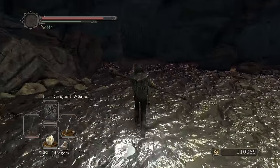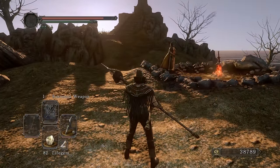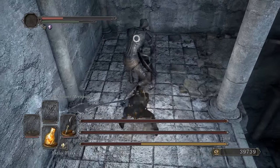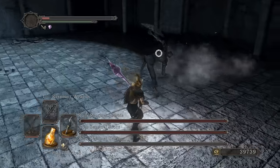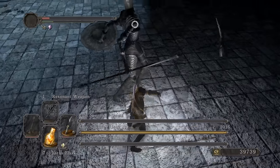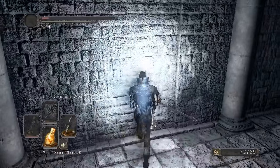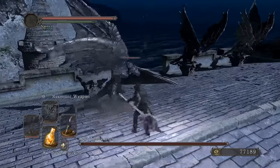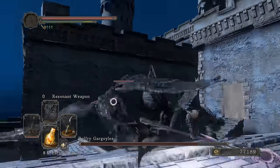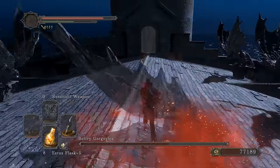We got three great lord bosses — Rotten, Old Iron King, Duke's Dear Freja. All that is left is Lost Sinner. Here we go! Resonant weapon — yeah, something resonates between all three of you: death! R2, and a critical too — I don't think I even needed that critical, he would have been dead. Running attack is three hits — is it more damage than the R2 which is two hits?